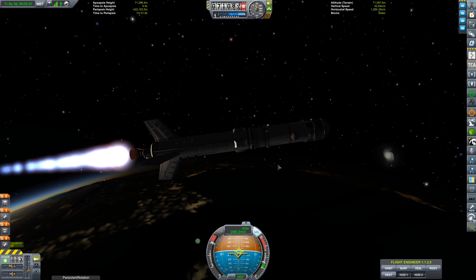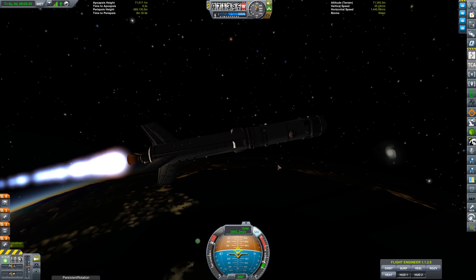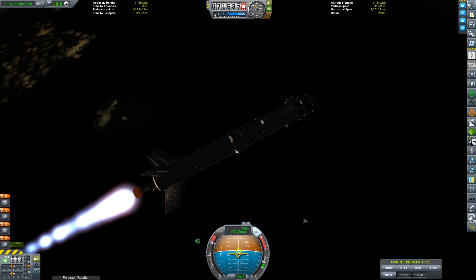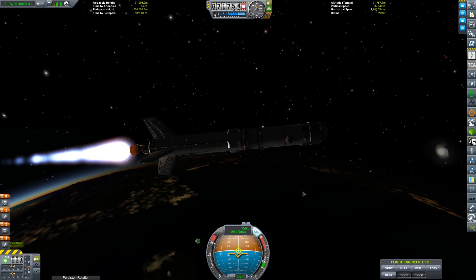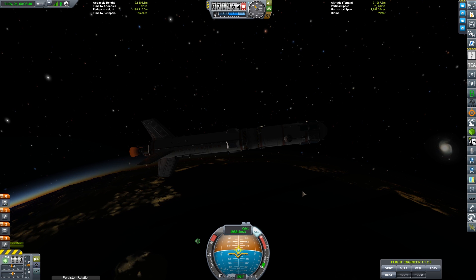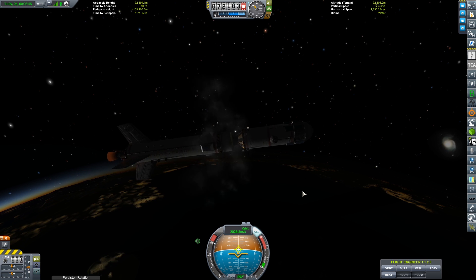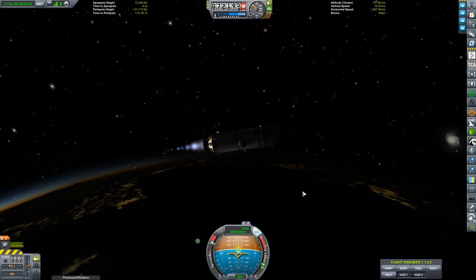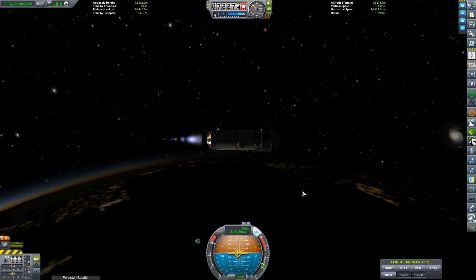The second and third missions won't be for a couple of episodes — I've got to wait for a window of opportunity. I'm going to send unmanned probes to Eve and Duna, which are the KSP analogues for Venus and Mars. I already have a preliminary design ready, but the first transfer window to Eve comes up in 160 days in-game, and the window to Duna isn't available until 280 days. The current design is a lander with an extremely wide base — not mobile, but it should do the job fine.